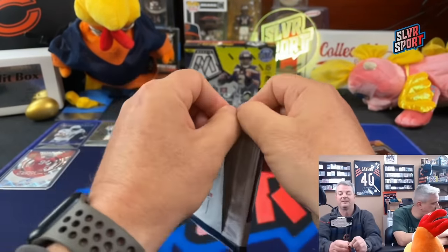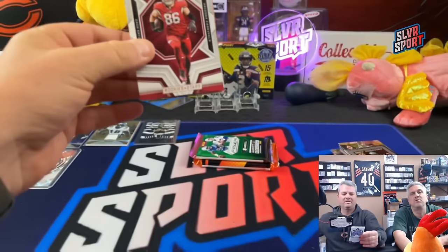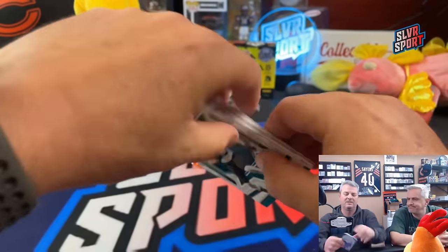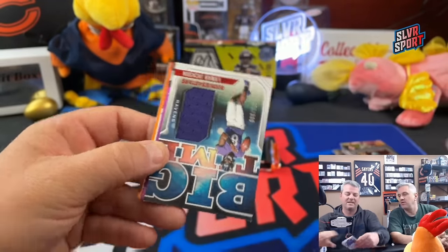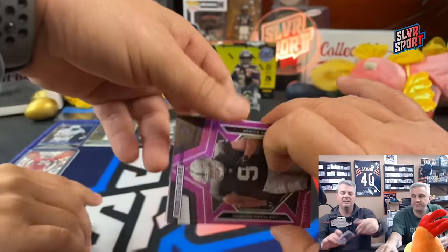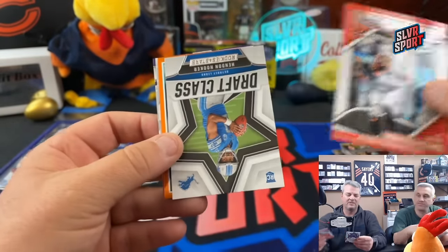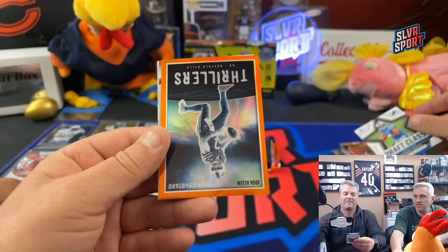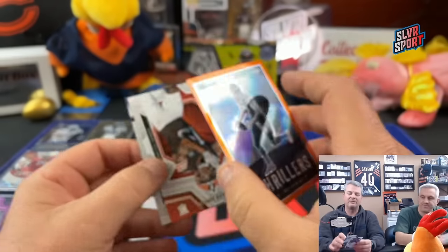Rookies and Stars 2023 hobby - Phoenix and Rookies and Stars are two of my favorite boxes to rip when they're priced right. Lamar Jackson numbered 53 out of 399. And what do we got behind it - Tyree Wilson numbered 157 out of 199 for the Raiders. Touchdown Club Joey B. Tendon Hooker rookie. Thrillers - Josh Allen, 23 out of 25 on the Josh Allen Thrillers. That looks pretty good with the orange border.